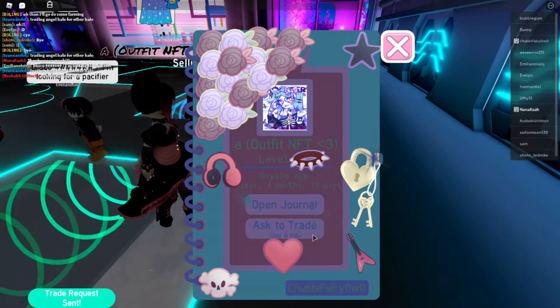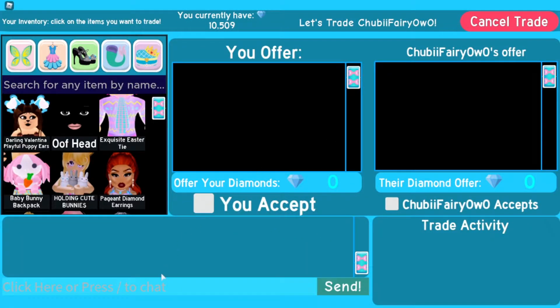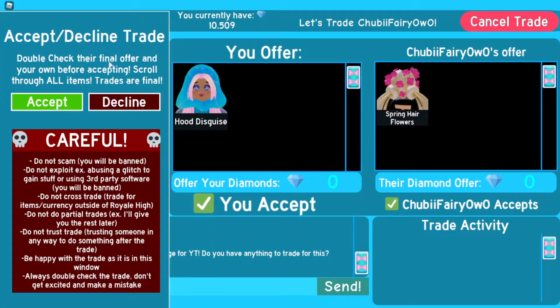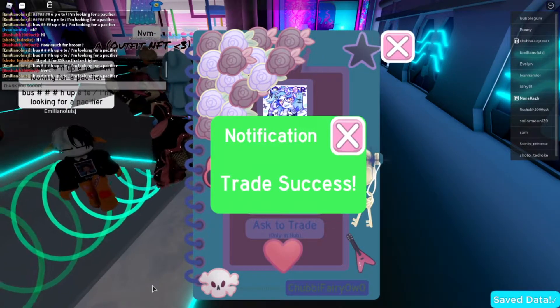Let's ask her to trade. I don't know if she's gonna trade — I'm scared because a lot of these people are already trading. I need this right now. Gotta let her know the job — doing the paperclip challenge for YT, do you have anything to trade for this? Spring hair flowers! Oh heck yes, perfect — I'll take it! I will take it. Oh my gosh, those are actually really really cute. I don't even know if I want to trade it away. And we accept and we say thank you so much!